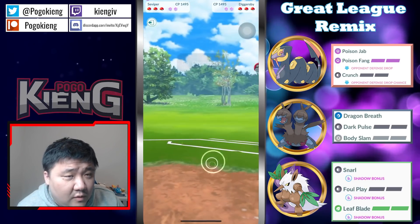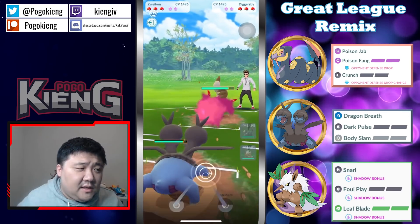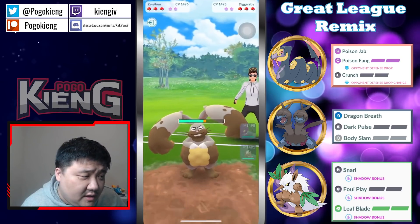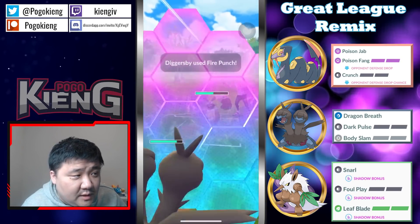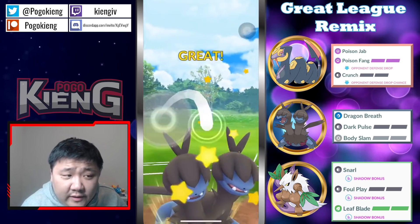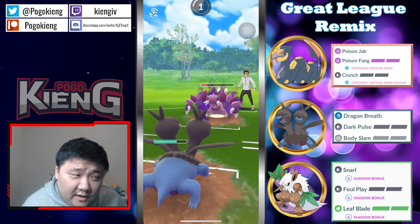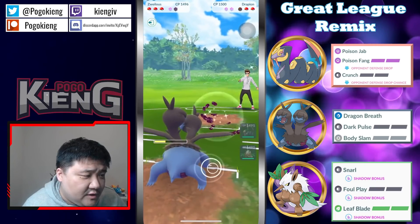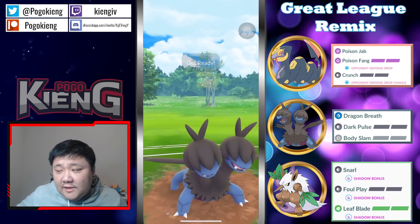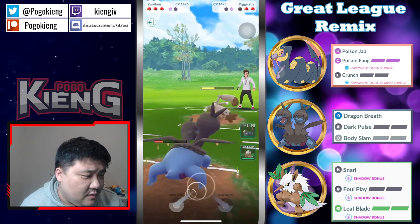Trevenant probably wins the one-to-zero. Obviously a very bad lead here — very tough for the team to deal with. Going to throw the Body Slam. Obviously they want to try CMP tie into EQ, which they were able to. This EQ would do so much damage if thrown — they end up baiting. They actually come into Drapion. Going to throw the Body Slam — this Drapion, we'll see if it has Sludge Bomb. They actually had and throwing the Crunch — obviously very fortunate.